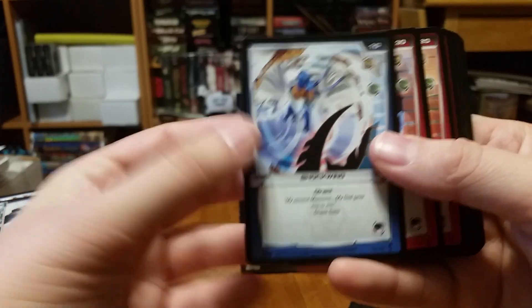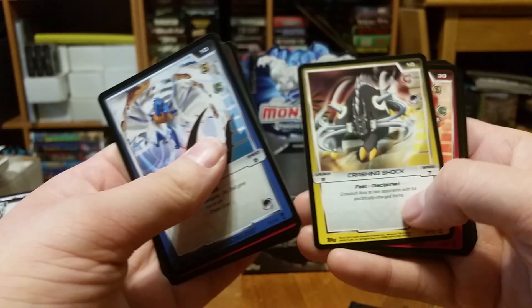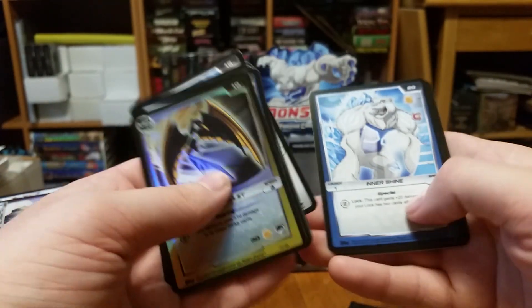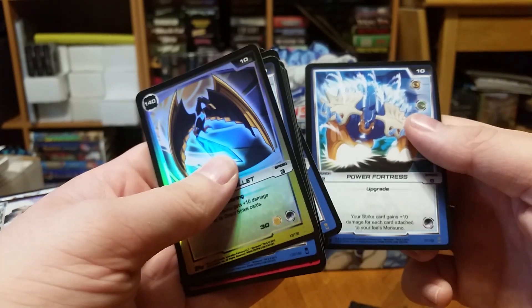Shock wing, negation field, body blades, fearsome flex, crashing shock, dragon fire, mega ram, foil black bullet, inner shine, wing wall, frontal ward, and power fortress.